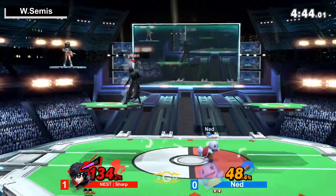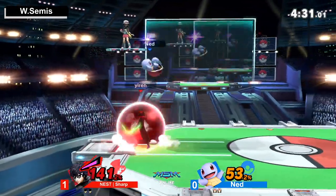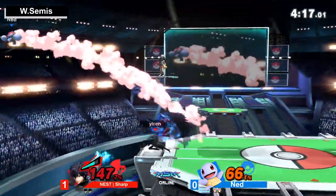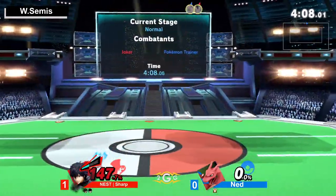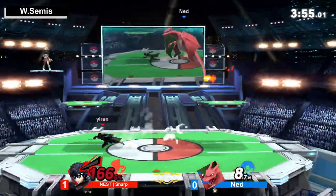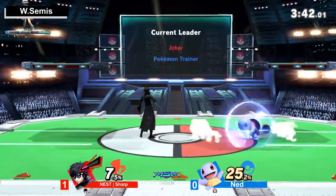Ned is doing a really good job spacing out those forward tilts and Sharp is doing an even better job finding the tech. You don't want to get caught up in a jab lock scenario — Squirtle especially at this percentage can get you in a jab lock that leads right into a forward smash, which is actually pretty strong and can kill a lot of characters. Sharp is back on stage. On a missed grab, as soon as you see that, you make sure to hold stage control. Sharp fighting Ivysaur with back airs — Ned goes too far for that move to connect. Great DI to live! Just great spacing and pressure that really left Ned no choice.